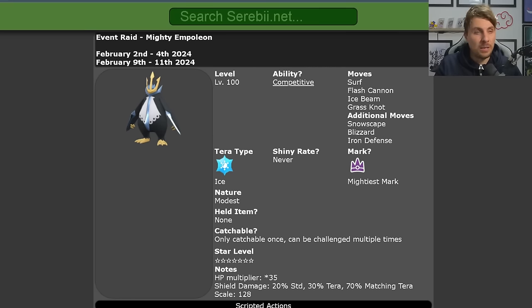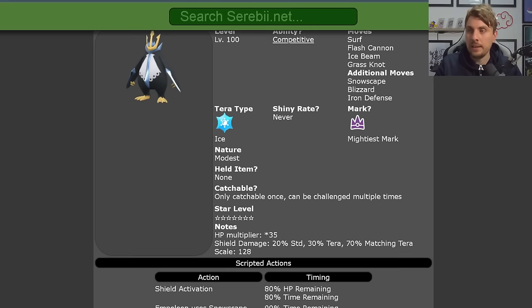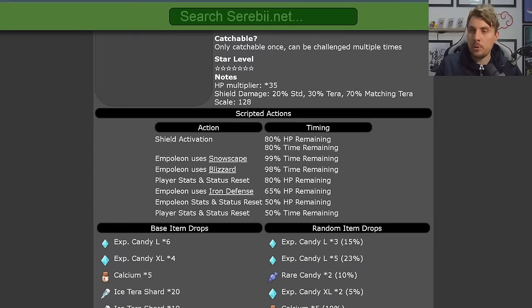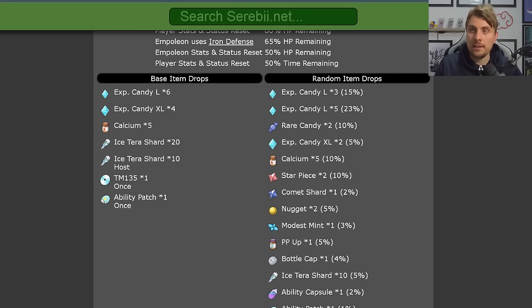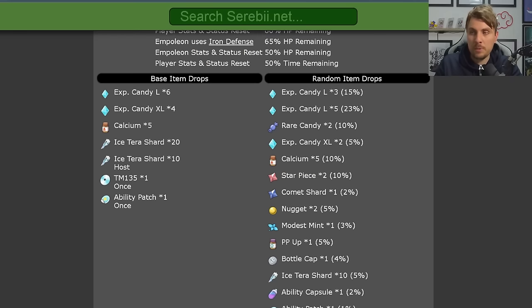Empoleon is going to be an Ice Tera type Pokémon at level 100, with its hidden ability Competitive and the Mightiest Mark. Its moves are Surf, Flash Cannon, Ice Beam, Grass Knot, Snowscape, Blizzard, and Iron Defense. It will have a Modest nature, no held item, and can only be caught once per save file.